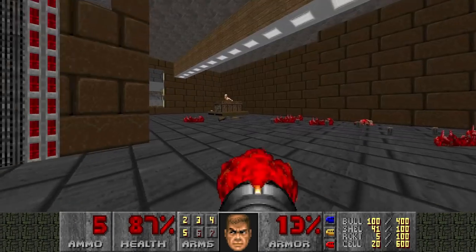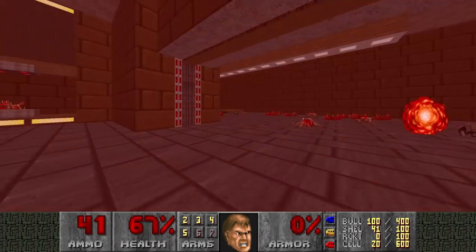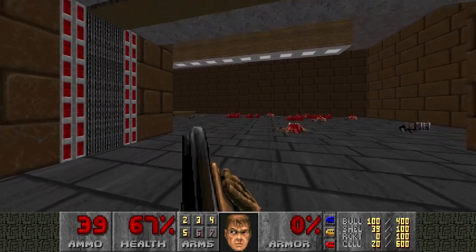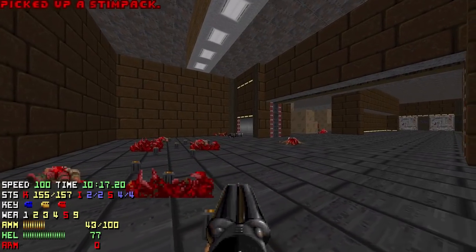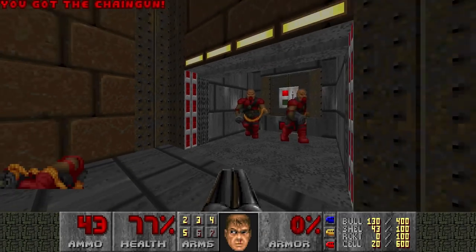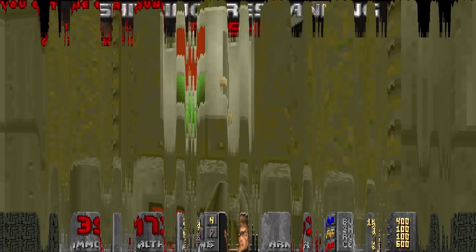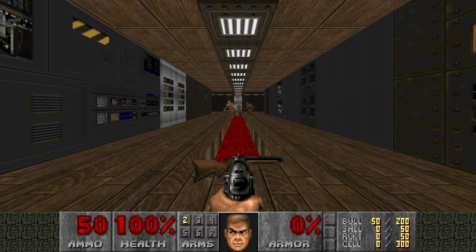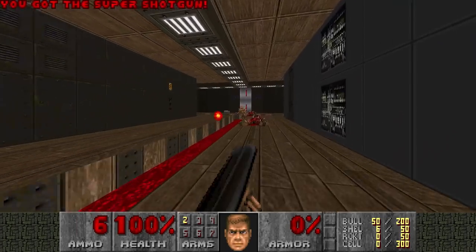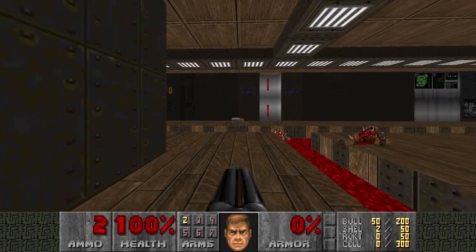There's a boxed archer over there. I think that's it - there should be two more enemies left, and we got all the secrets. So we are done.